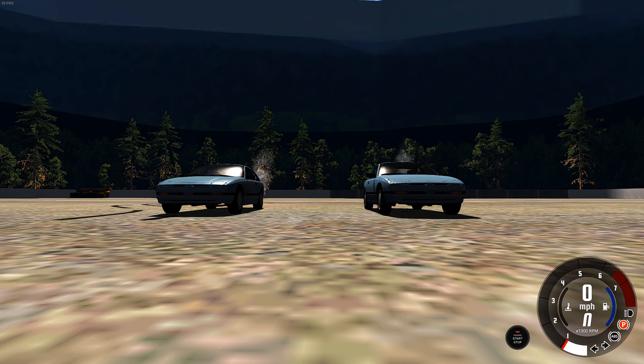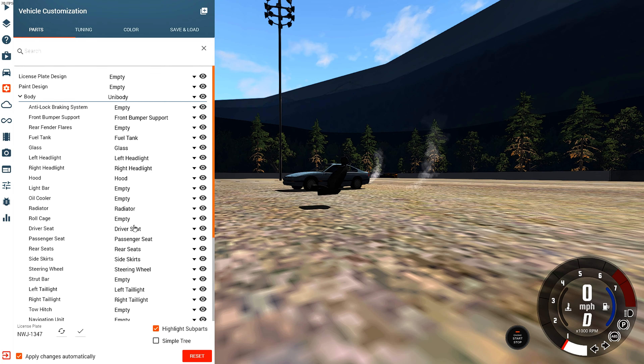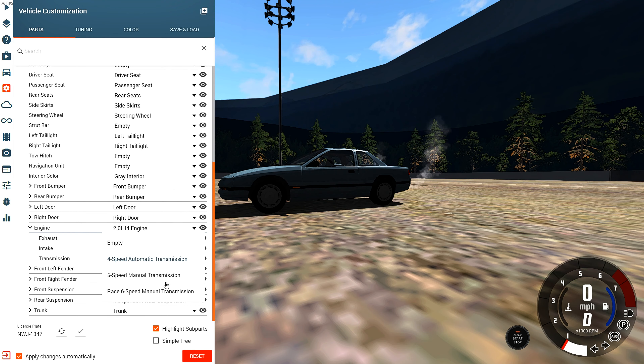Let's get into the base version and see if we can drift. Oh, it's automatic — we need to change that straight away, we need a clutch. Engine is a two-liter inline four, stock exhaust, we haven't changed anything. We're just gonna have a five-speed manual in it. It's got the old sounds — we're definitely gonna have to update those.